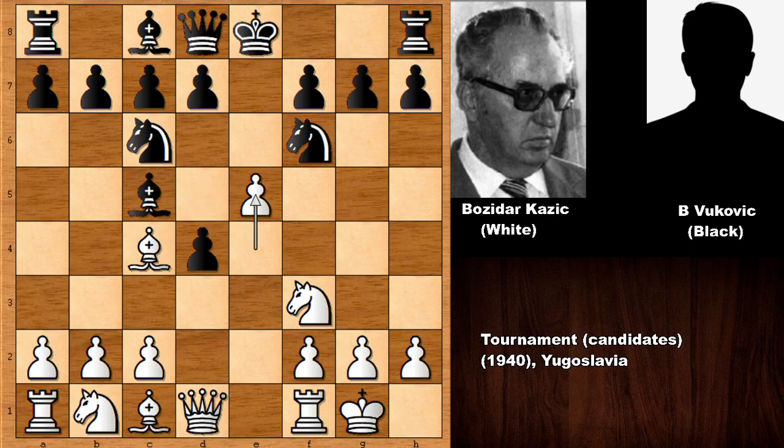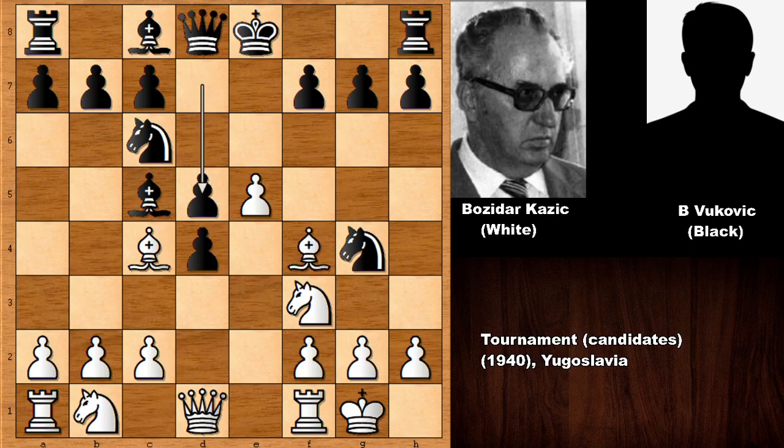In this position the computer engine told me that Ng4 was the better move. Then we have this continuation: only then D5 and en passant. Bishop takes on D6 and the position is about equal.